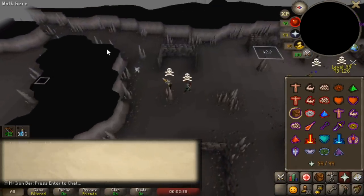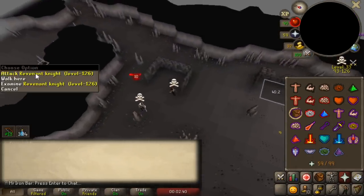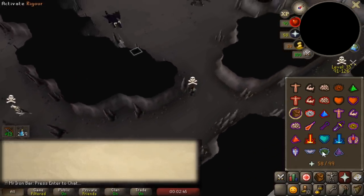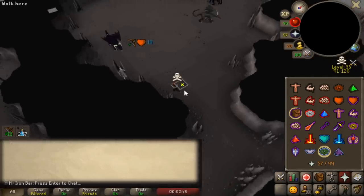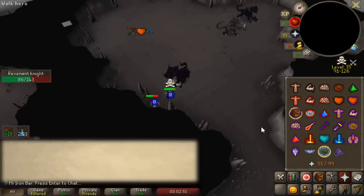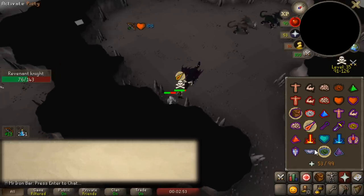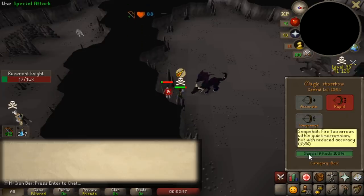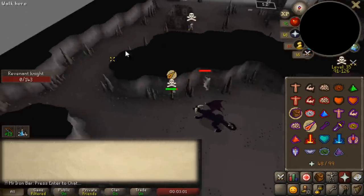Somebody or a group of people managed to troll and de-spear the revenant all the way to the black dragons, where they normally cannot go. These revenants are super glitchy. The way their AI works is hard to explain — sometimes you'll be fighting them and they're aggressively pursuing you, then all of a sudden they just stop attacking and run away. It's just really, really weird.